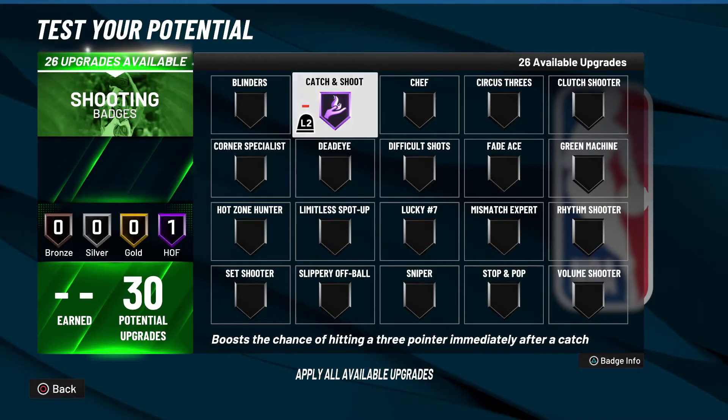With the patch update in Season 2, Catch and Shoot in previous 2Ks — and even at the beginning of this year — applied to all shots: close shots, mid-range shots, threes, deep threes. This badge would pop for any type of catch-and-shoot situation. But with the Season 2 update they pretty much nerfed the badge, and now it only works for threes.